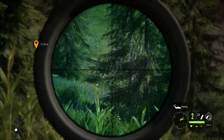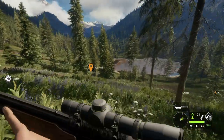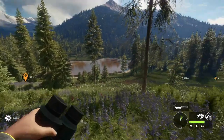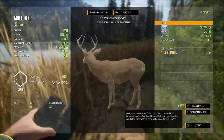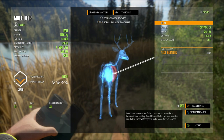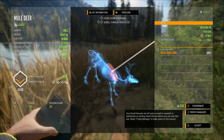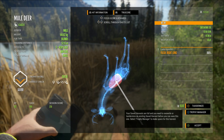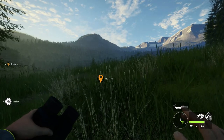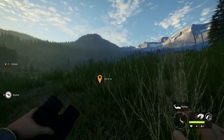That was good — takes a second for the health to start dropping, but that was a vital shot. And that was a perfect right lung shot. Not a huge amount of penetration, but does the trick just fine. That's from 117 meters. Okay guys, so we're actually sneaking up on a herd of pronghorn and we're going to try out the 12 gauge buckshot.